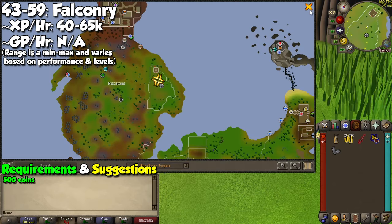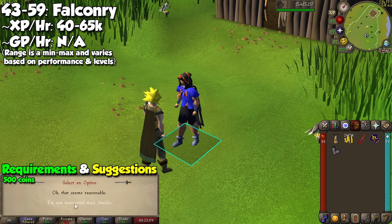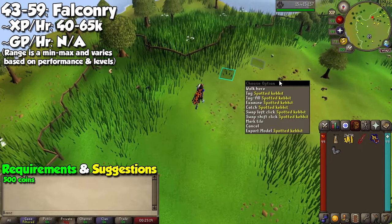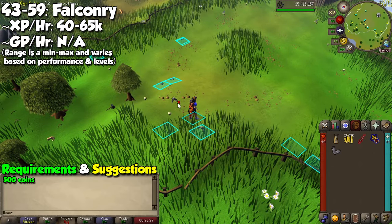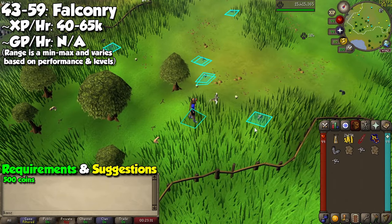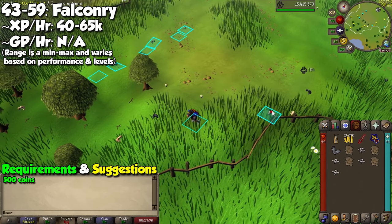Level 43 makes things even faster — go back to the Piscatoris Hunter area to a spot called the Falconry Pit. Take some GP to rent a bird, and with no weapons or gloves equipped, grab a falcon to start catching Spotted Kebbits. Your falcon will aim for the creature, and if it fails, it will simply return to you; if it succeeds, click on the bird to collect items from your inventory, which you can drop. At level 57 you can also catch Dark Kebbits, which will boost your gains. Depending on where they spawn, you can expect between 40,000 and 65,000 XP per hour, slightly more once Dark Kebbits are unlocked. Do this until level 59.